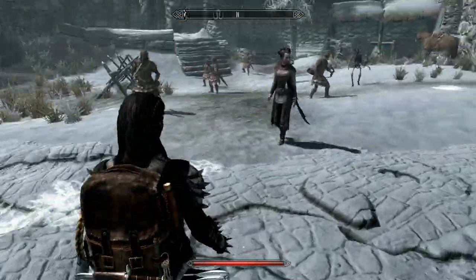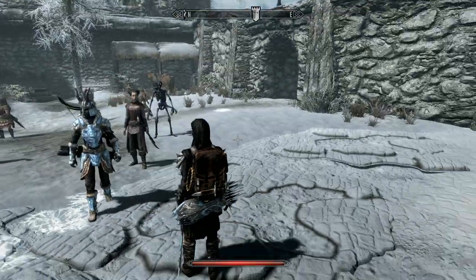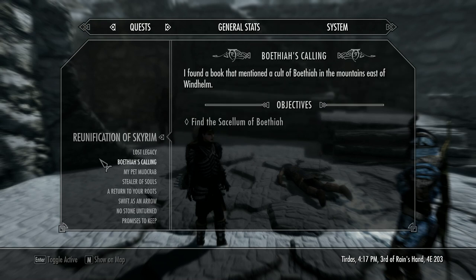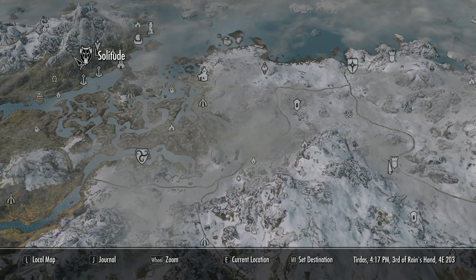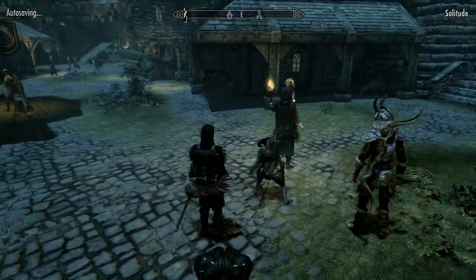Those guys are lethal. Bear in mind, I've given Genisa the Sanguine Rose as well, so we're putting three Daedra into the fight. We've got Shadowmere when he puts his hooves in. I've got obviously Genisa, Cedric and Serana as well — and Serana's mum. It's a pretty lethal combination.